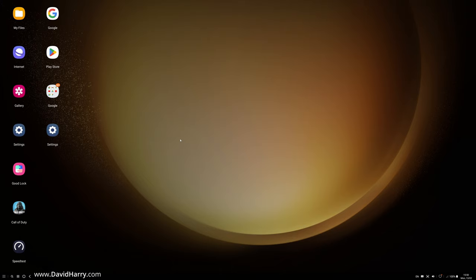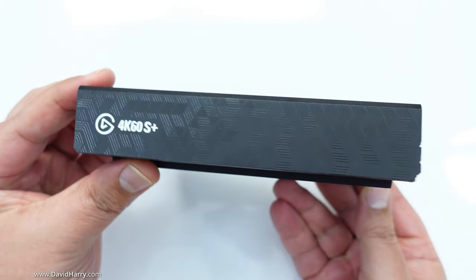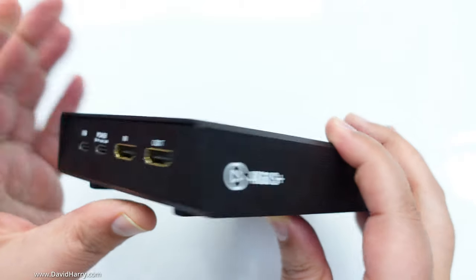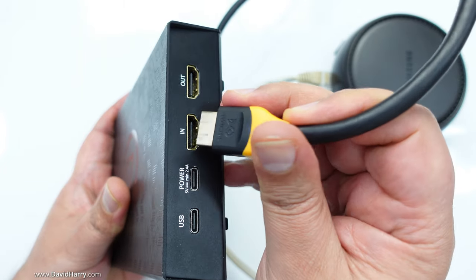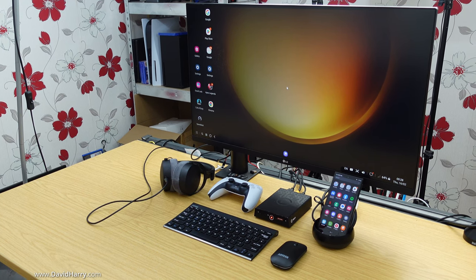Oh, one last thing. The way that I'm recording this is via an Elgato 4K60S Plus. What's happening is the HDMI output from the Dex station is plugged into the Elgato, and then that plugs into my monitor so I can monitor what I'm doing.